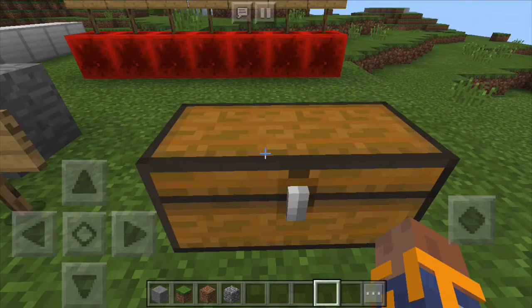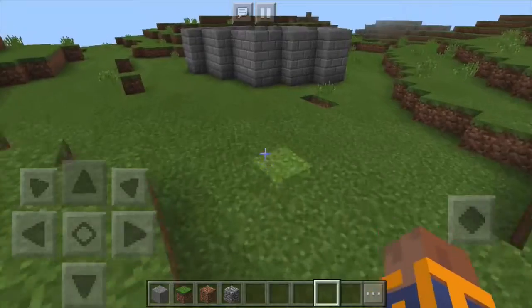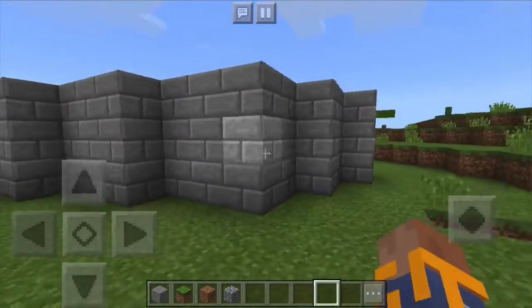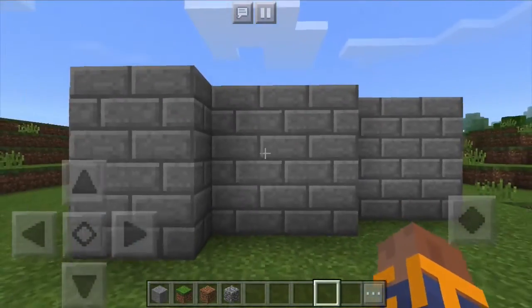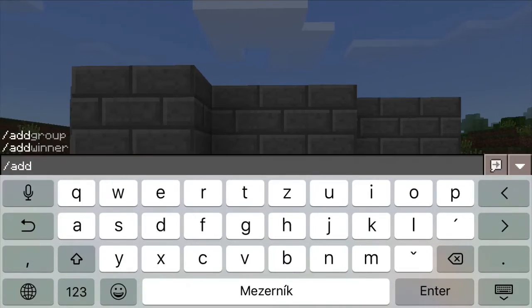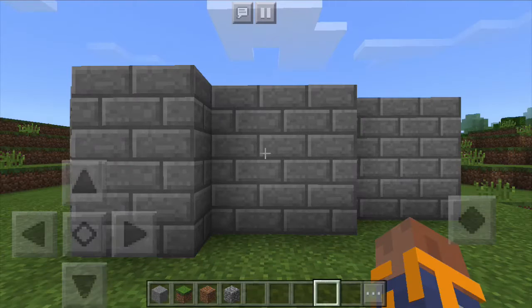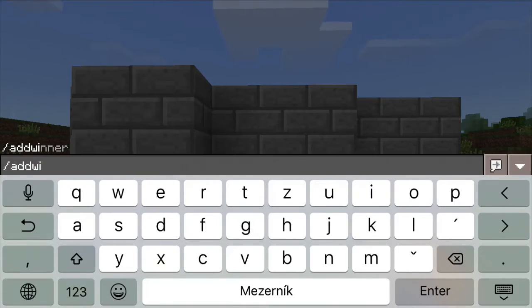Is it enough for you to start making your own minigames, or do you want more? For me it wouldn't be a proper minigame if it didn't have leaderboards, or if it even forgot who's part of which team. And because making you able to create minigames was one of my primary motivations to create this plugin, it can of course remember information and retrieve it later when needed, such as who has already won the minigame.